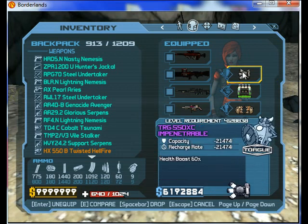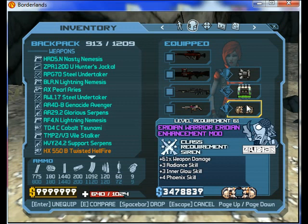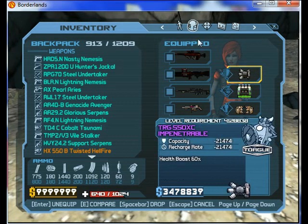Here we have Trader Shadda Thunderstorm. Here we have my shield — level four million. This is my Omega Mega, I made this. This is a grenade mod, very powerful. And this is a mod which I didn't want — I'll explain later.